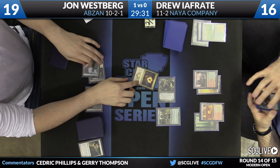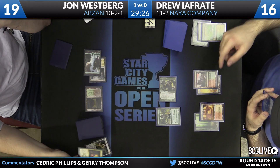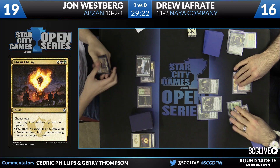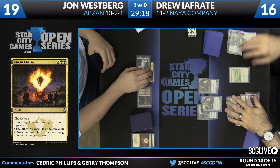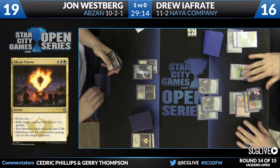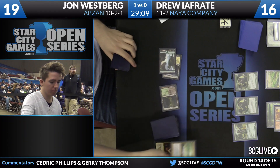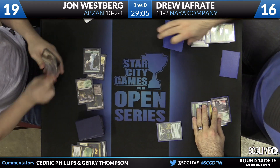There's an Abzan Charm — oh thanks, Noble Hierarch. That'll get the job done. Another Tarmogoyf — he's got plenty of those, full playset. This guy's rich. There's a Windswept Heath. Past the turn back — oh my god, well that was a good draw. Maelstrom Pulse was not a bad draw. Later, Tarmogoyf — that's just Stirring Wildwood. Talking about a perfect turn.